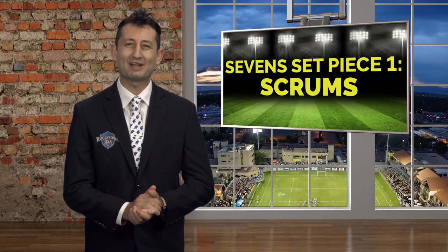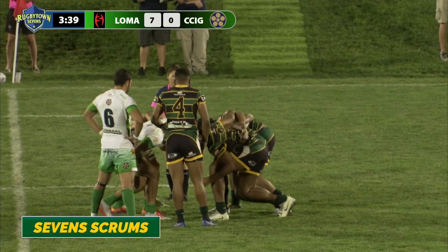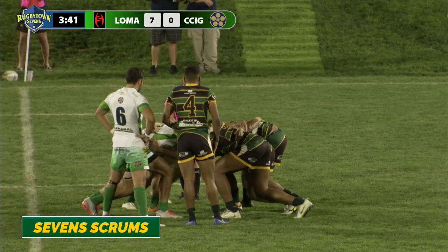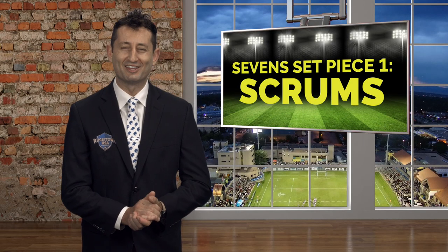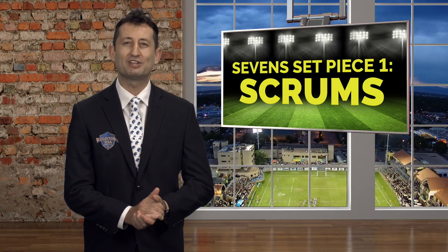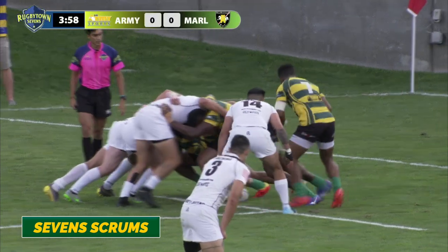A scrum in sevens features three players contesting for the ball. There are two props and a hooker in the middle, who tries to hook the ball back with his foot towards his team. The scrum half has to put the ball in quickly, or they'll be penalized for delaying play. The ball pops out of the scrum much quicker than in the 15s game. The primary goal for the attacking team is to pass, flick, or even kick the ball towards their backline to maintain possession if there's pressure on the scrum half.